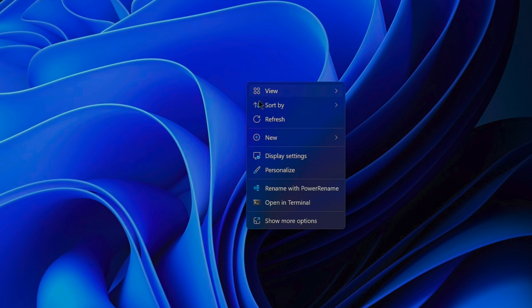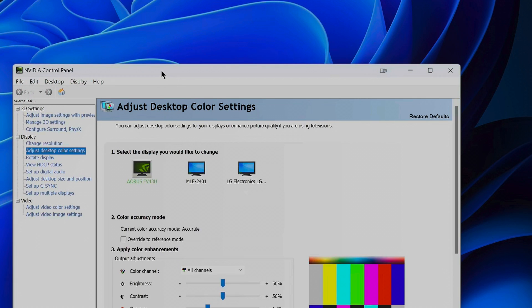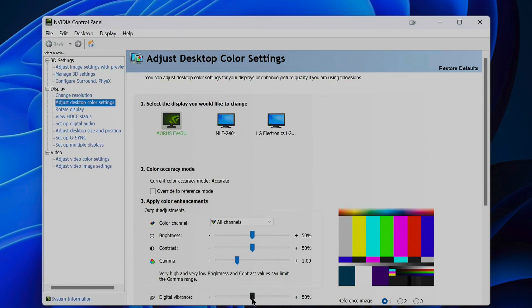Now, before installing your drivers, you first might want to make a screenshot of your color settings in the NVIDIA Control Panel under Adjust Desktop Color Settings, if you don't use the default ones. You might need this later if you install the drivers the way I do.